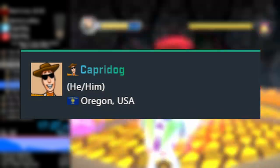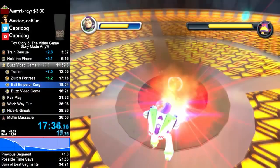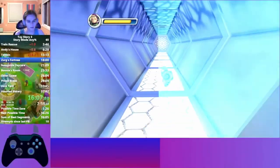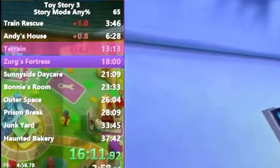At the end of the fortress comes the boss fight against Zerg. The only way to defeat Zerg is to zap him with Buzz's fully charged laser three times. One of the level's biggest time-saving strats, found by Capri Dog, shows that Buzz can zap Zerg with three full laser shots in just one phase. After Zerg teleports away, the level fades to black. Buzz's Video Game takes up a good third of the entire Toy Story 3 speedrun.